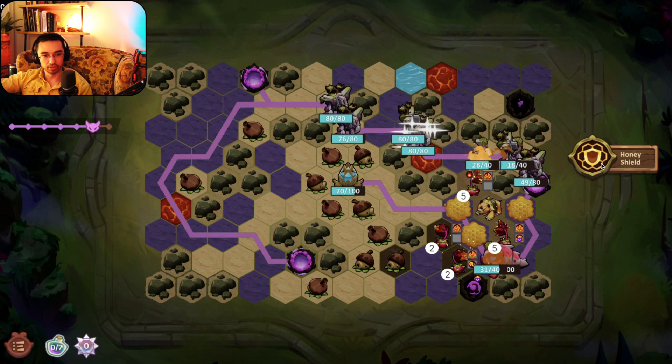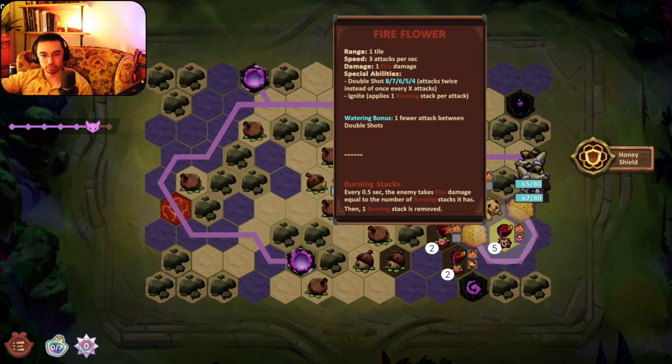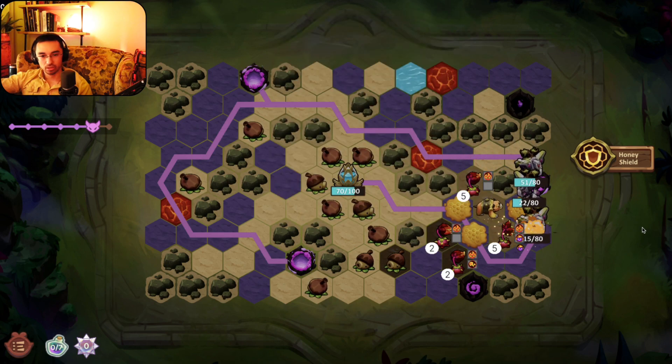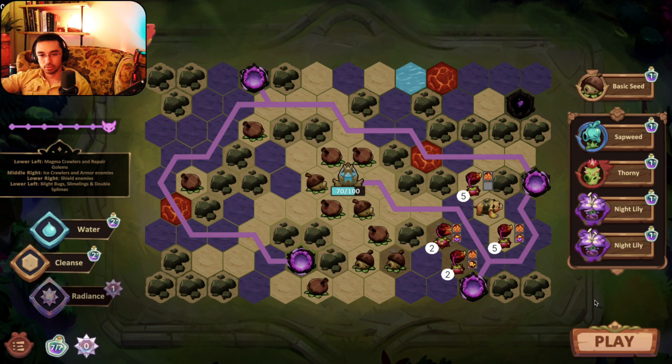I think I need another slowdown on this guy because he gets pretty preoccupied — if I have a slowdown they come racing out of the gate here. Yeah, heal from that. So I think I definitely want to get slowdown on this — this is a little terrifying. What is lower right? Shield enemies. Alright, might as well just get them over with — they're both right here which is not ideal.